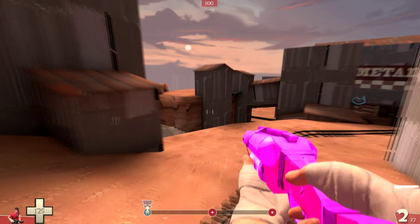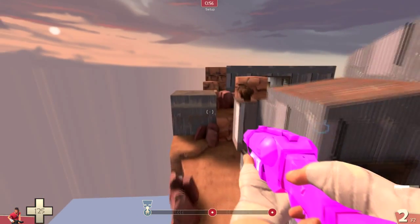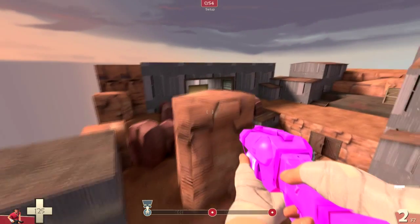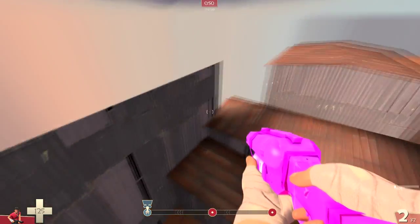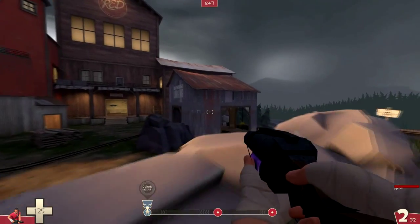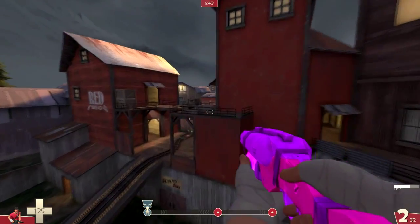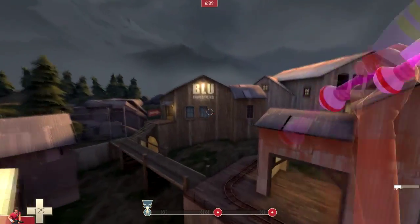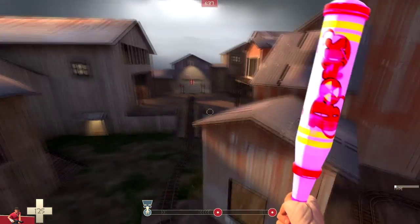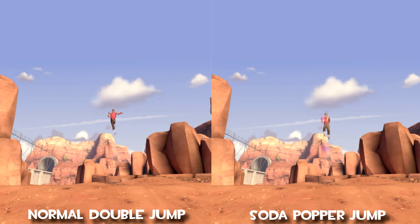Three jumps isn't bad, but let's step it up a notch. With the Soda Popper you build up hype as you're running, and when you activate it by pressing right-click when the bar is full, you'll be able to perform a total of six jumps — so five jumps in the air. As soon as you land, the jump count resets, and as long as the bar is still discharging you can keep jumping. This can get you quite high and far if you jump between platforms and rooftops, and the effect will even last if you switch weapons. Unfortunately, the Atomizer won't give you an extra jump when the Soda Popper is active — it'll be six jumps whether you have the Atomizer equipped or not.